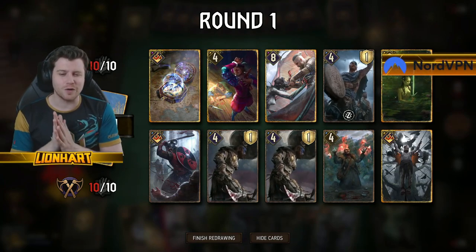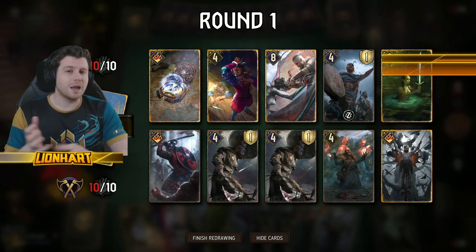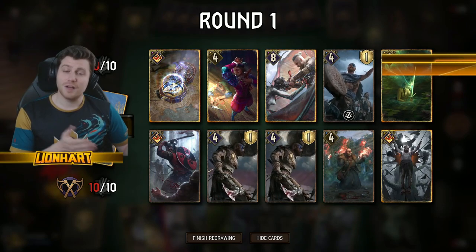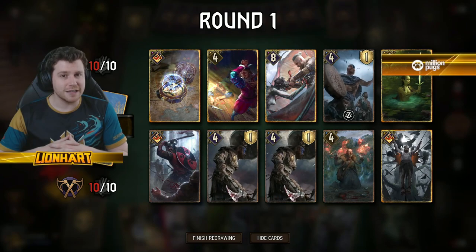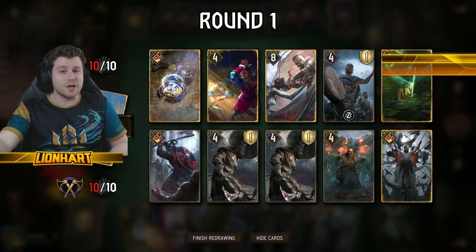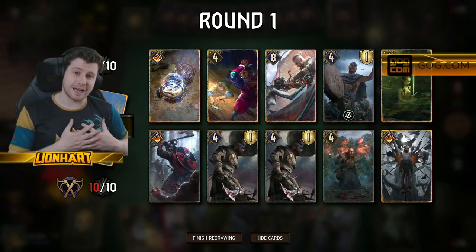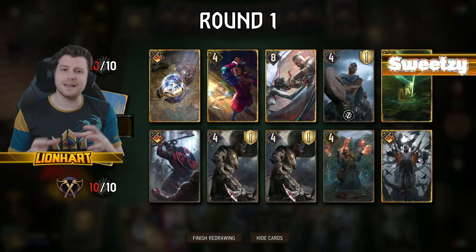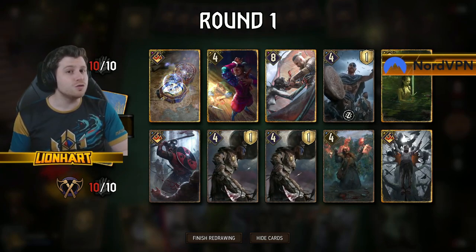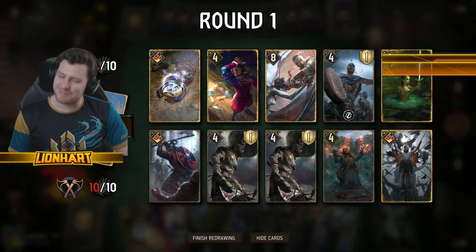Winning round one gives you round control — meaning you can decide whether to bleed the opponent or not, which can be risky as you could give away last say. But that last say is so important across various archetypes and factions. For example, in the final round you might have an engine on the board finishing at eight points, meaning your opponent's Geralt of Rivia won't find value. If your last card is a ten-power point slam, you hold it to the very end so your opponent can't use Geralt on it.